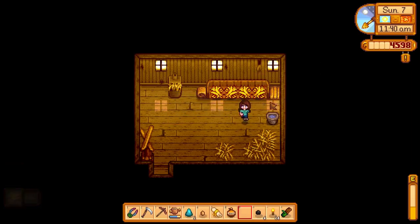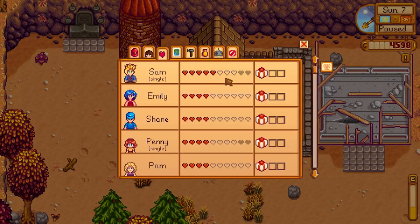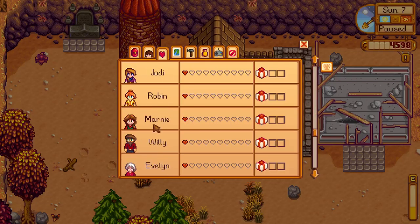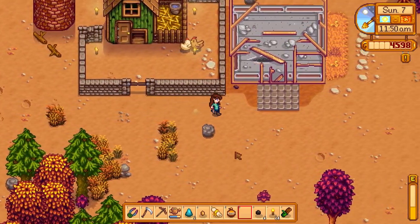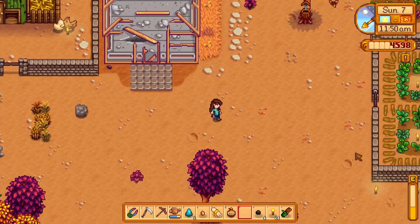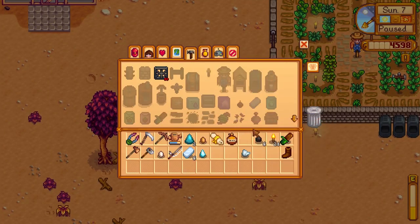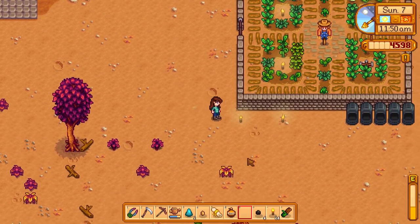We can go check if the fruit bats left us anything — it doesn't look like they did, so we'll have to wait for some more fruit from our fruit bat friends. For now we can go say hi to Fluff and Quill. Hopefully they left us some good eggs for the day. Today is a Sunday, so I believe that means we might be able to go bring an egg to Marnie. We'll have to go take a look at that.